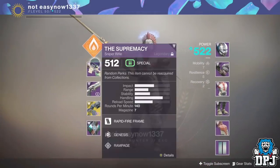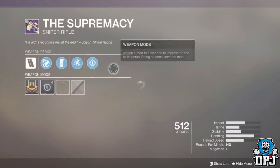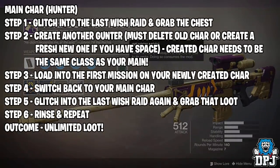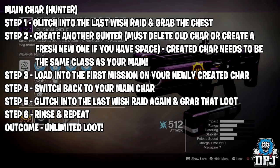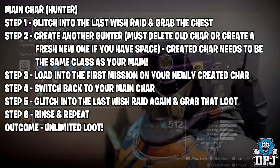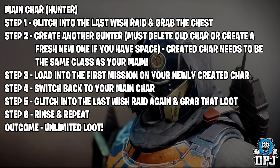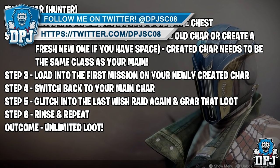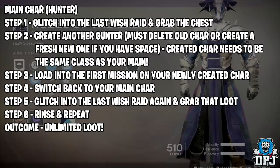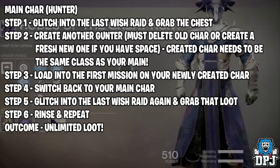No, that's not what I'm going to tell you. So what you need to do — let's say you main a hunter for example. On your main hunter you have to glitch into the raid and grab the chest, or if someone is already at the chest you can load into them and grab it. If you have already done this on your characters, skip that part. You then have to delete a character if you have three, or make a new one if you have space. The new character you create has to be the same class as your main — warlock for warlock, titan for titan, hunter for hunter. Then load up the first mission of the game on your newly created character, and simply switch to your main character — and this is where it gets weird.